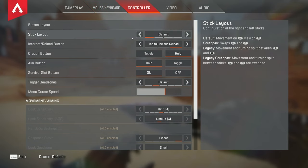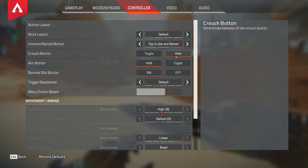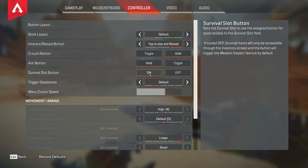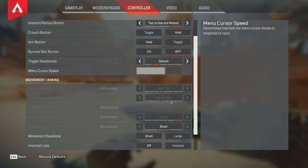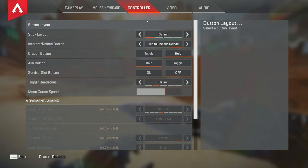For controller — I don't have a whole lot, but standard things you should be using are tap to use and reload. I would use hold to crouch and hold for aim — I don't know why you'd use toggle. For sensitivity I'd use one of three options: 4-3, 4-4, or 5-4, and I'd use classic. That's probably the most cookie-cutter thing and what most pros use. Like I said I'm not a controller player by any means, but that's what I can offer.